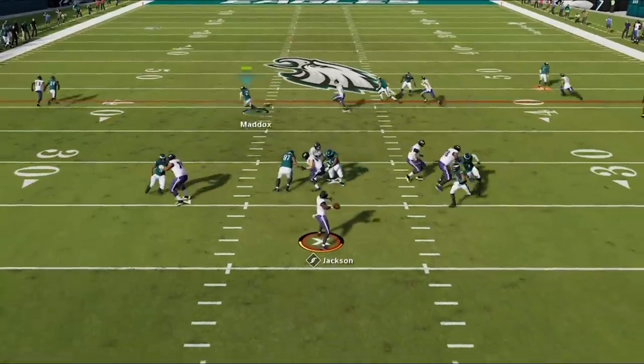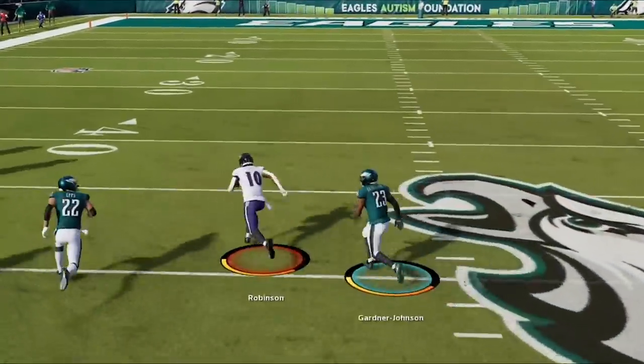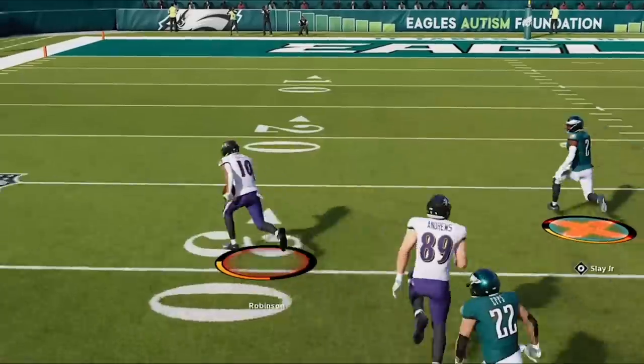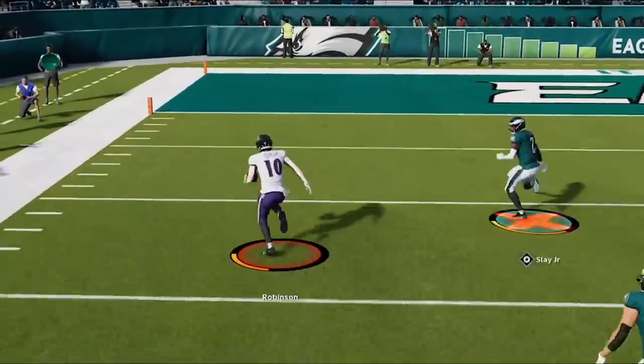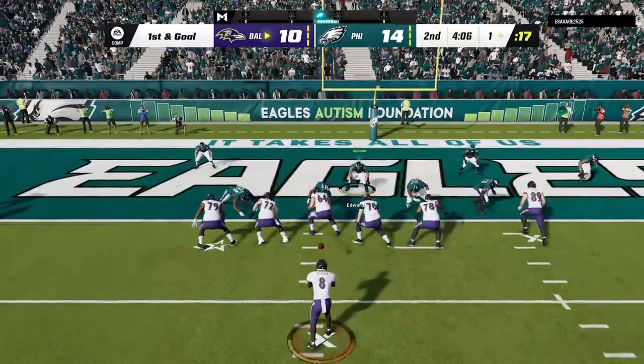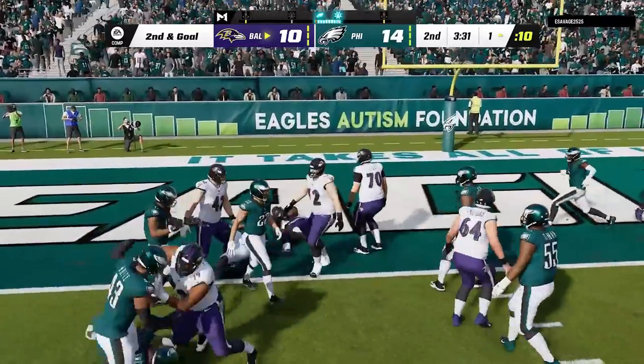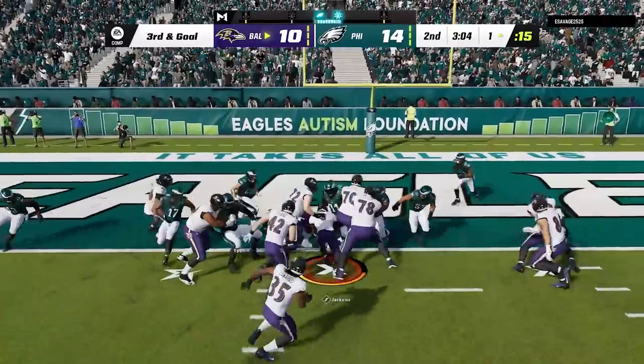Back on defense, my opponent continues to take simple crossing routes for ridiculous catch and runs. Like what kind of tackle attempt was that by CPU Bradbury — he didn't even slow him down or break his stride or acceleration at all. I put up a good fight on the goal line with my 3-4 Odd Cover Four Quarters run defense to get him to a third and goal, before he eventually gets in with a QB sneak to take the lead back.